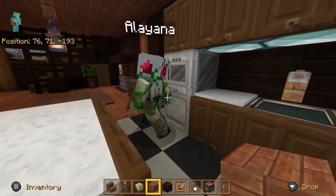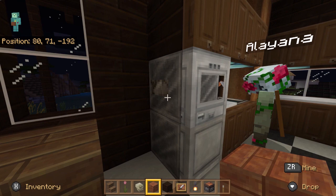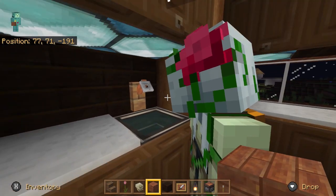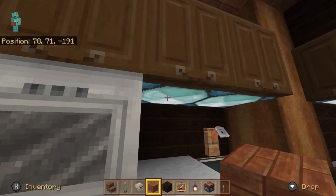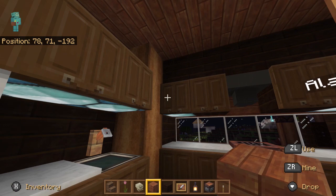We have this fridge — you have to hit the button on the side, and there's an iron door. The fridge there is with the iron door and iron blocks. You have the cauldron, and see the sink with a tripwire hook and a cauldron with water in it. And then up here you have sea glass.